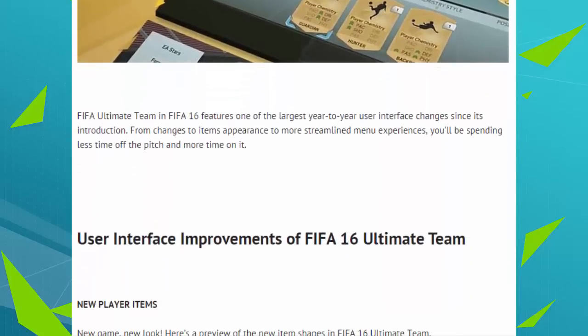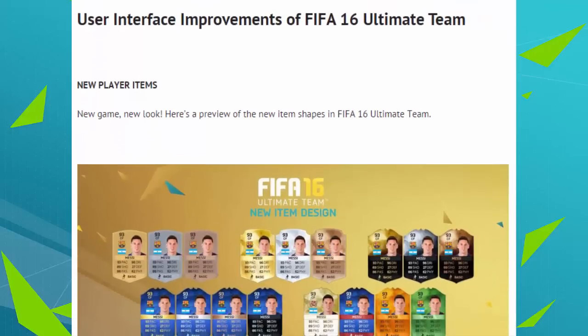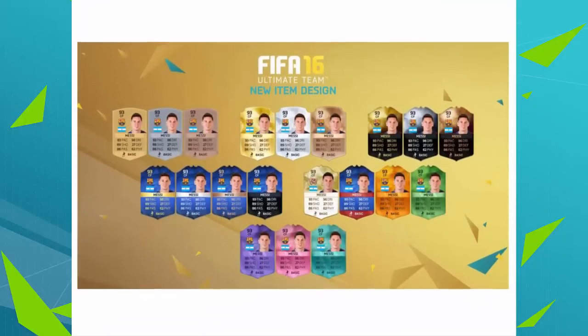We can go a little bit further down, and as you can see, FIFA's Ultimate Team in FIFA 16 features one of the largest year-to-year user interface changes since its introduction. That is very true - the design and everything of FIFA 16 Ultimate Team is so different from what it's been in the previous years. It's crazy. Very cool indeed, and very happy that we're finally getting a huge change.